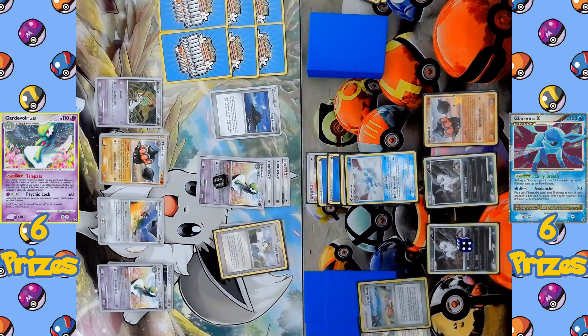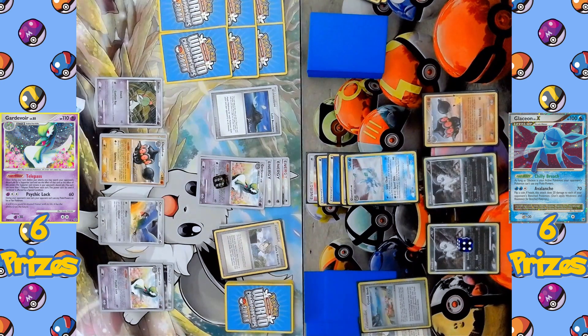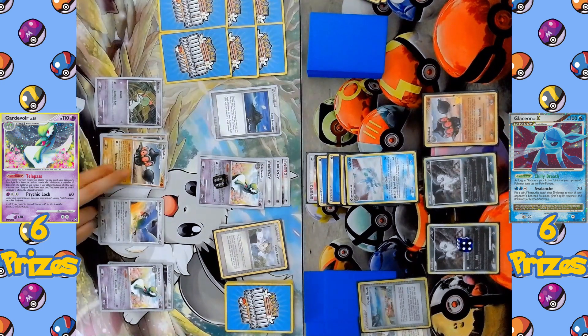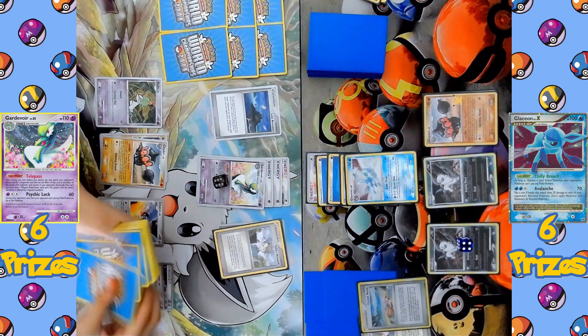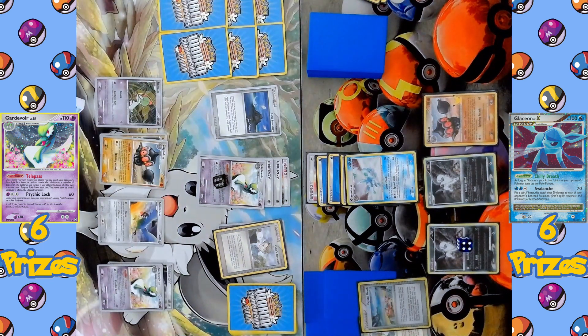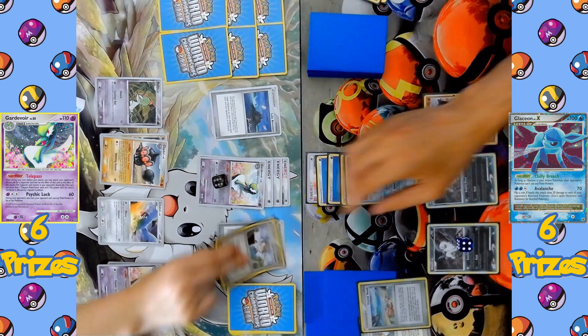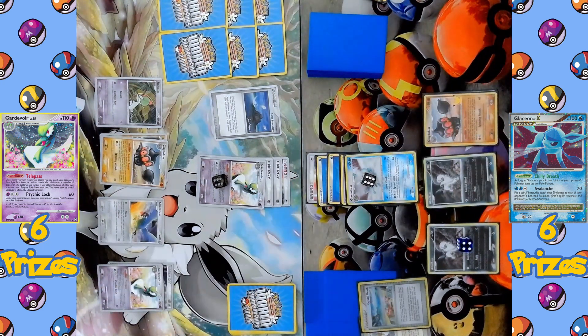Gardevoir activates Telepass to once again search the opponent's discard pile for a supporter, activating Celio's Network to search the deck for another Pokémon — a third Ralts is coming into play, so it might be evolving into a Gardevoir pretty soon. Both players have access to Claydol, but because Gardevoir is attacking with Psychic Lock, the Claydol on the Glaceon side cannot use its ability — so it's sitting doing nothing right now.